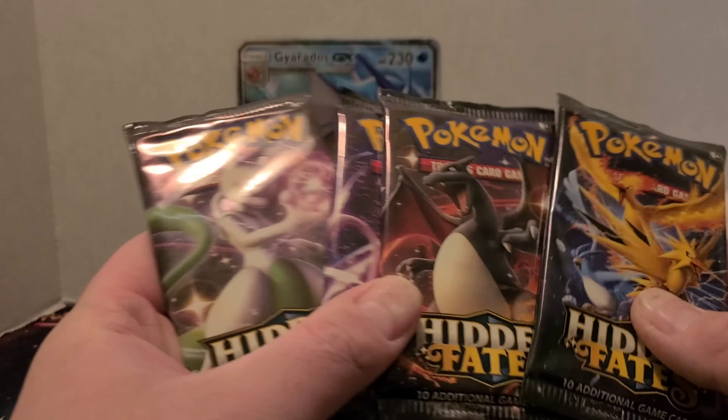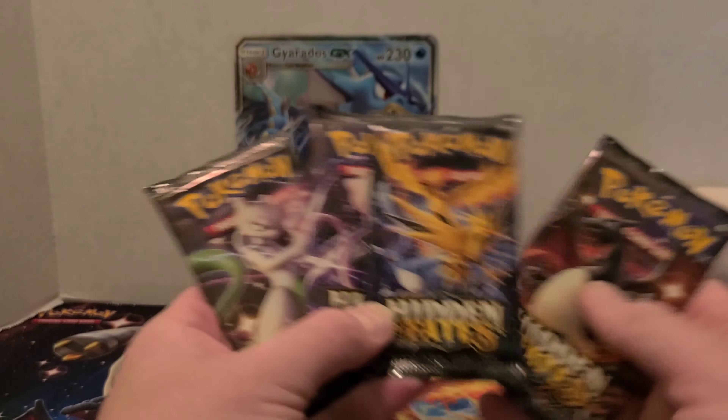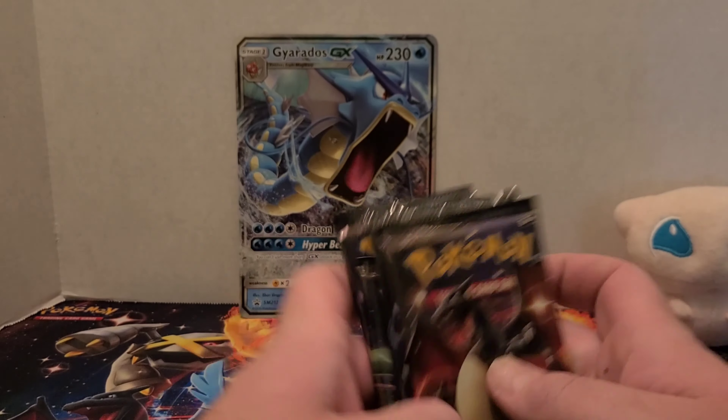Our four packs — we got one of each pack. Still missing that shiny Charizard. Let's go ahead and open up the Charizard pack first, and we'll save Mew for last.